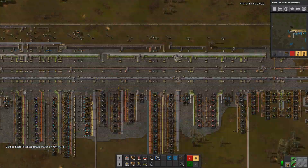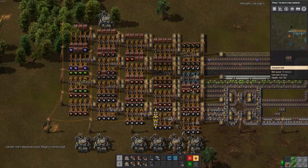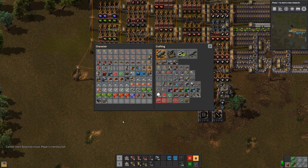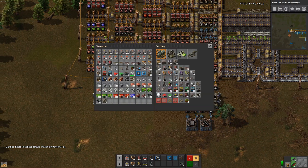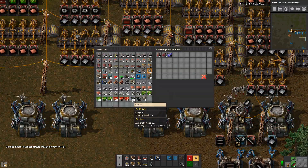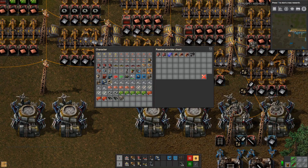Which we have apparently stopped producing, because of no copper of course. Let's just queue up all of that. And let's put down a chest here with semi-junk that we can let the robots take from.